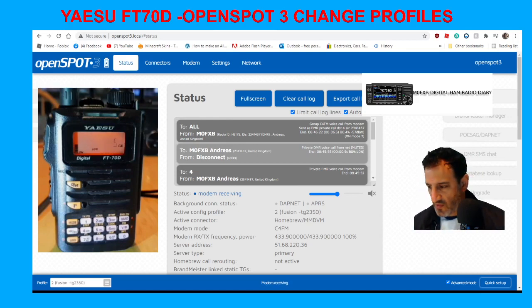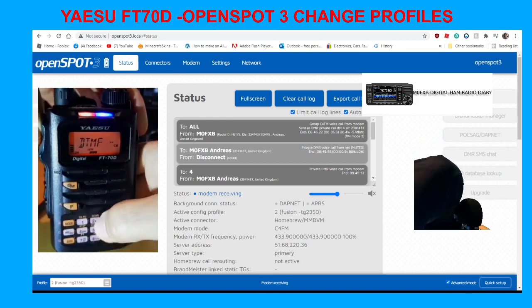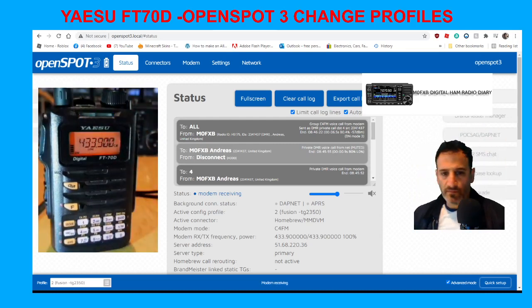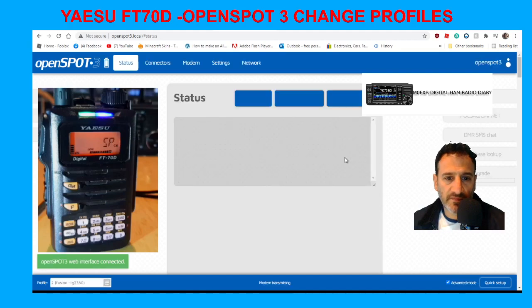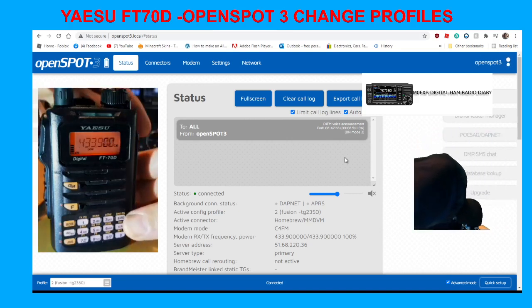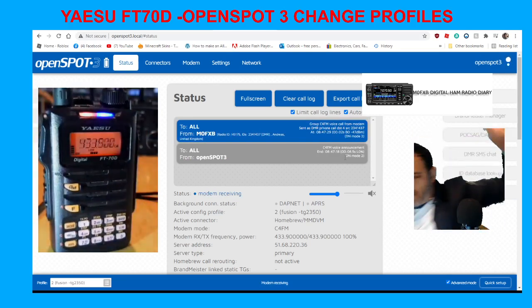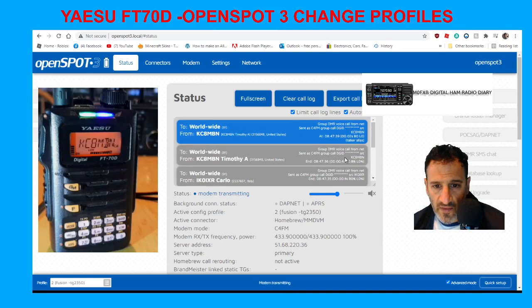There you go — it did switch across, just remember which buttons to push. Let's try a different number — we're on four, let's go to two. 'OpenSpot profile two ready.' The OpenSpot switches over. Let's do the Star-A query again just for fun. There you go — you can see some people showing up and transmitting.